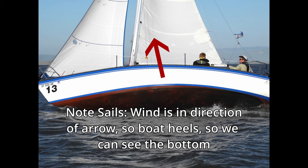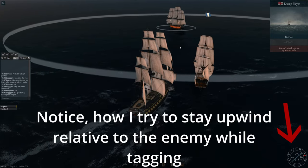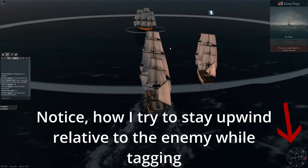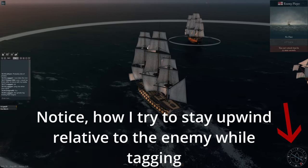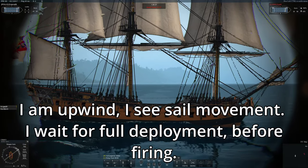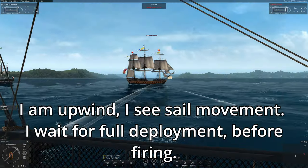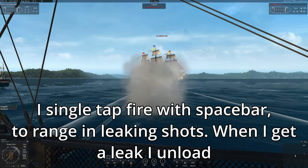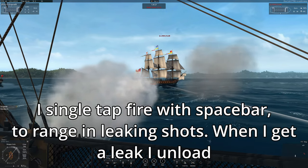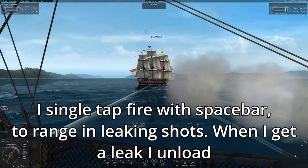Once you understand this, the next thing is to understand how to position yourself to take advantage of the opportunity. The easiest way is to simply be upwind of an enemy ship. As the wind pushes them away they will begin to lean away from you and expose their bottom. This is exacerbated if they are using their stay sails and full sails, because it will make them heel even more. This is super important to know because it is a good signal that you have a prime opportunity to leak.